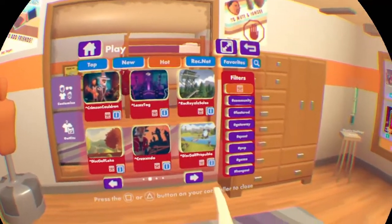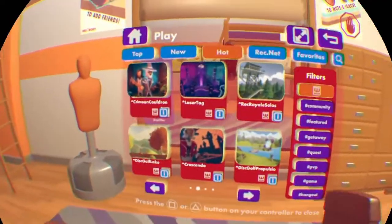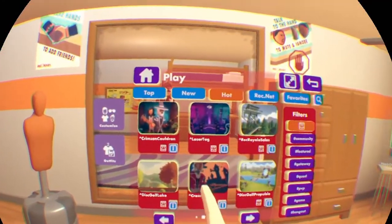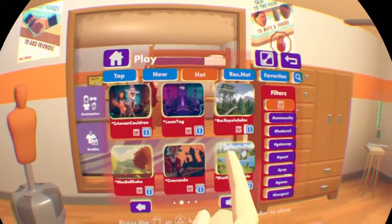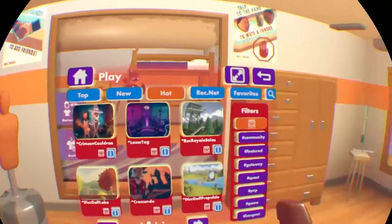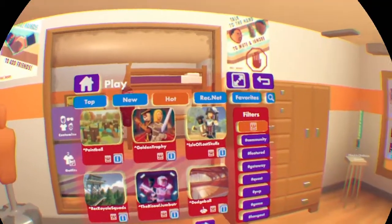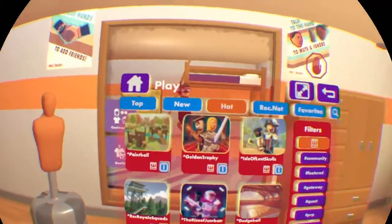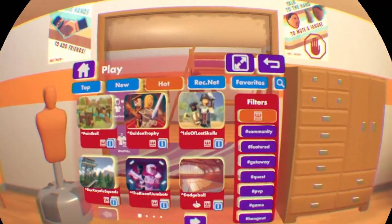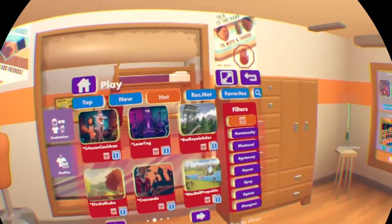Another good way to level up is Disc Golf. Disc Golf is a fast game mode that gives you a good amount of XP. If you're playing quests, getting a higher rank means more XP. If you're playing Paintball, Laser Tag, or Dodgeball, you will get more XP if you win than if you lose — so don't lose.